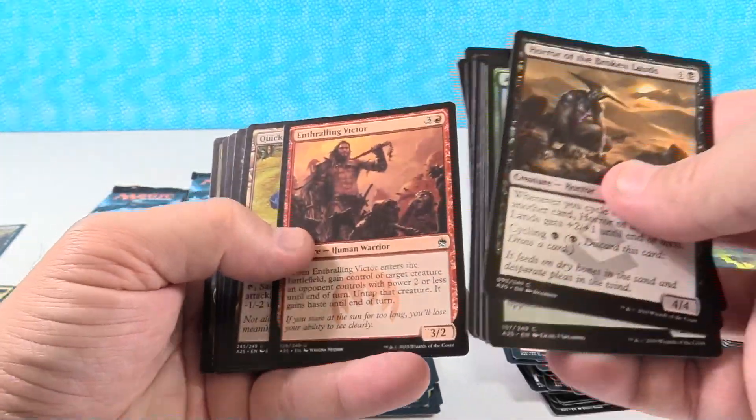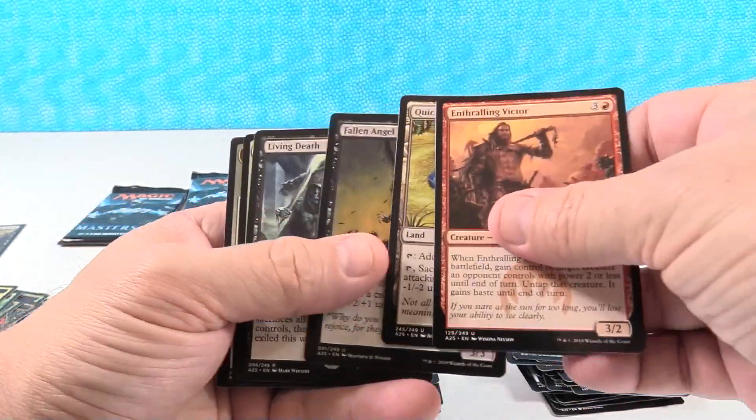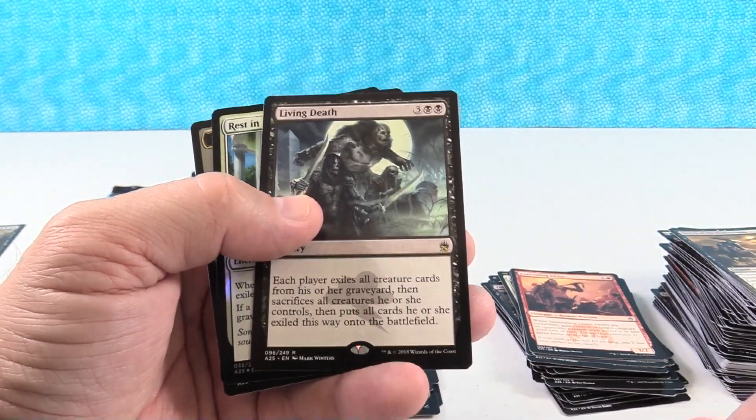Because you'd spend like your entire turn — the entire game building up so you'd get the mana base to cast one. You would finally cast one and somebody would be like, 'Okay, I'm going to tap one white and Swords to Plowshares.' And that was the end of that.